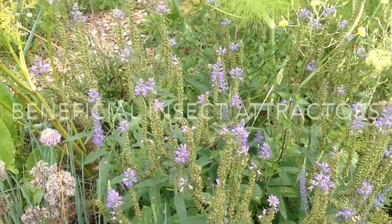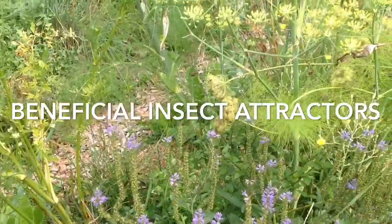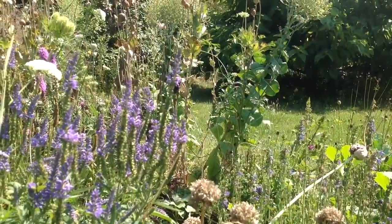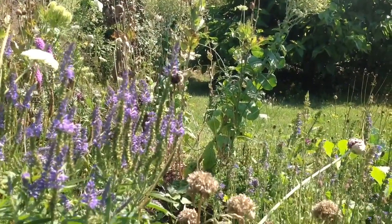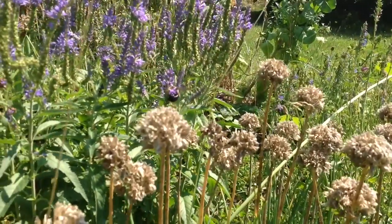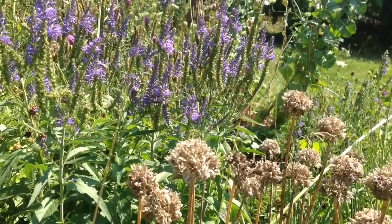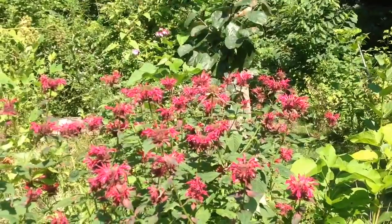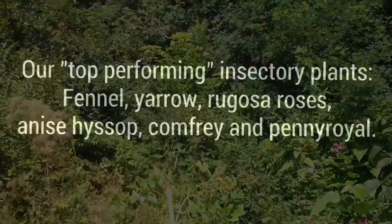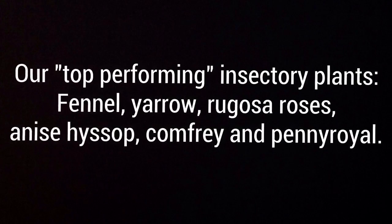Our next guild role are insectary plants — plants that draw insects and pollinators to the garden, including predatory wasps and other beneficial insects. These garden allies help us pollinate our plants, improving the productivity of our fruit trees, as well as helping us fight off insect pests and possibly even protecting our plants against diseases. These especially include all our beautiful flowering native plants, mints, and carrot family plants. In our garden, the plants with the most traffic are fennel, yarrow, rugosa roses, anise hyssop, comfrey, and pennyroyal.